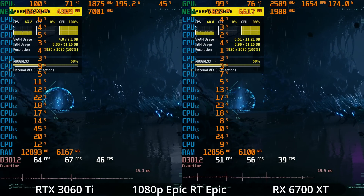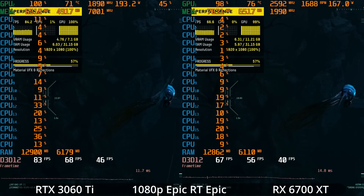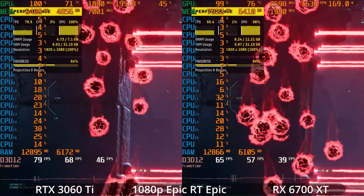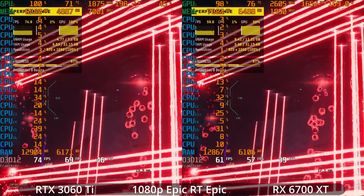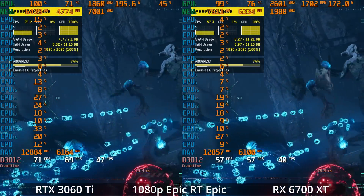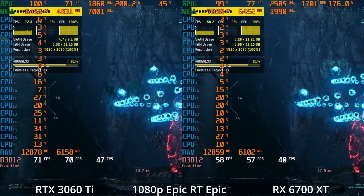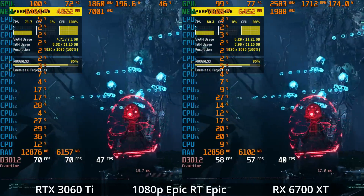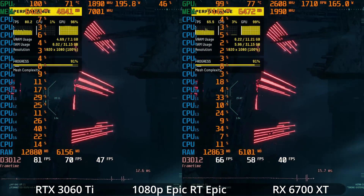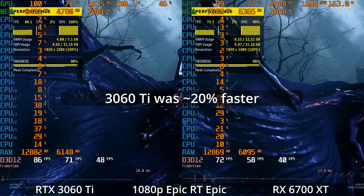Enabling ray tracing to the epic settings, notice the water on the AMD GPU — there's a purple color that I don't think is supposed to be there. It seems like there might be a bug in the ray traced reflections on AMD. Performance-wise, this delivers the expected result: the 3060 Ti, which was a bit behind in rasterized performance, pulls ahead in ray tracing. The 6700 XT is getting close to a 60 FPS average but dipping below, while the 3060 Ti is closer to 70 FPS — roughly a 20% performance advantage for the 3060 Ti with ray tracing at epic.